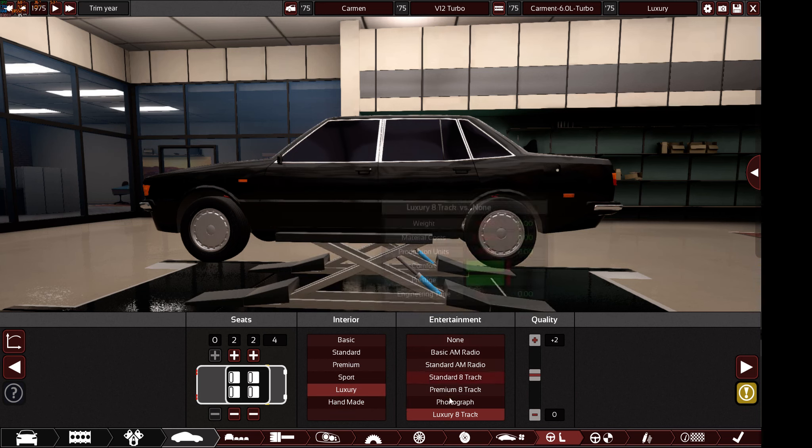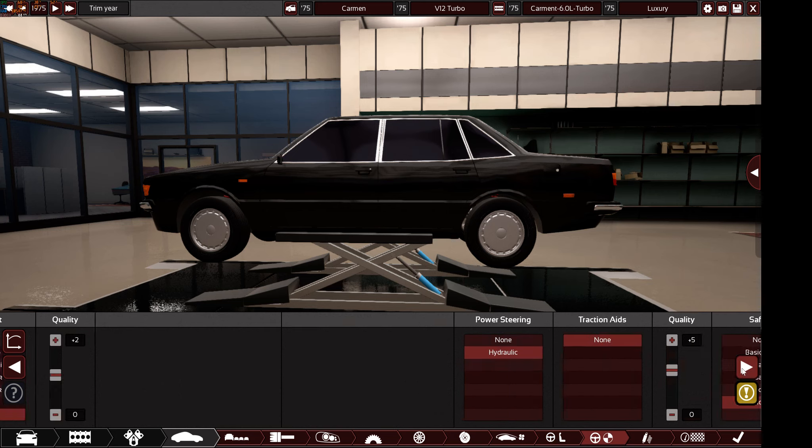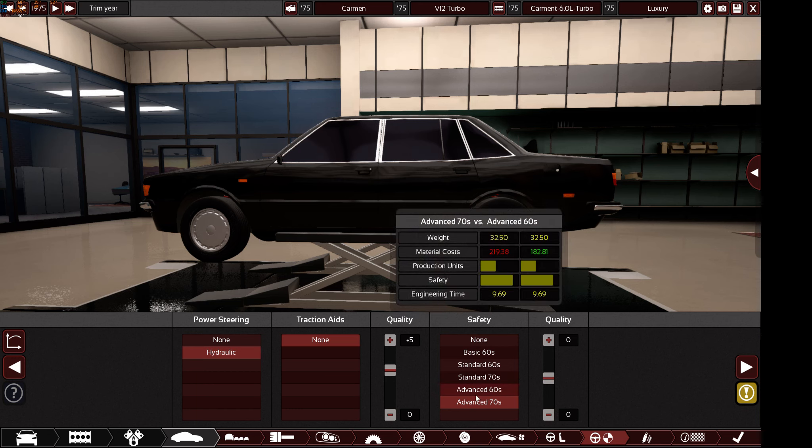For entertainment, you can go premium 8-track phonograph or luxury 8-track - those three options only, any quality you want. You need to have hydraulic power steering - if I see any car with none it will be disqualified. Hydraulic only. For safety, you can go anything above standard 60 - anything more modern and safer than the standard 60s option is allowed, but don't choose basic or none.